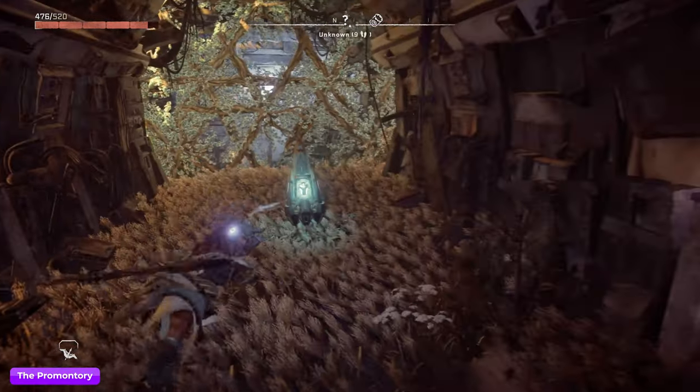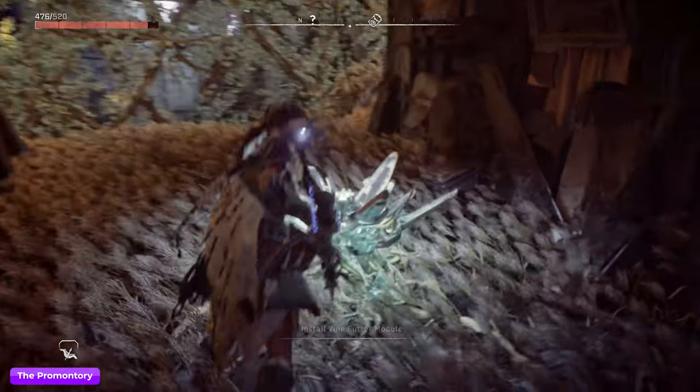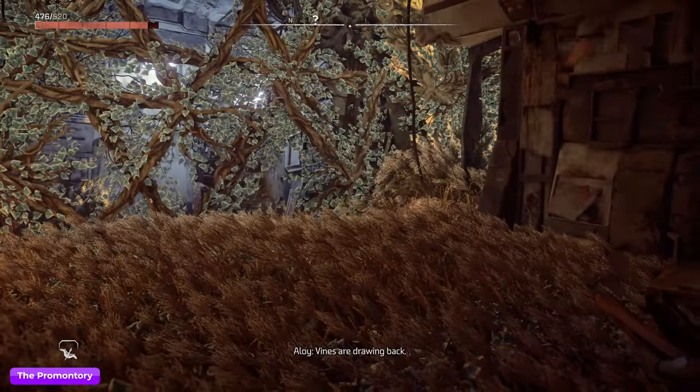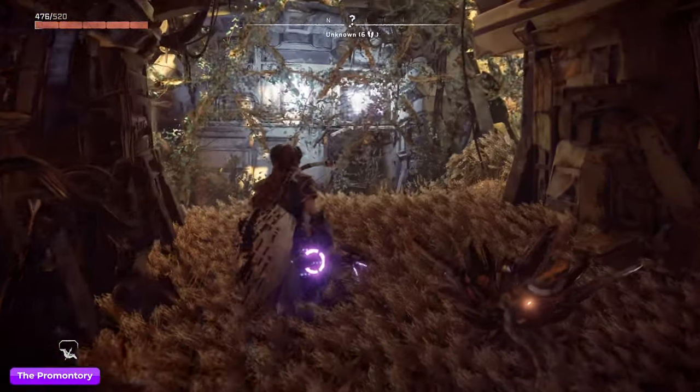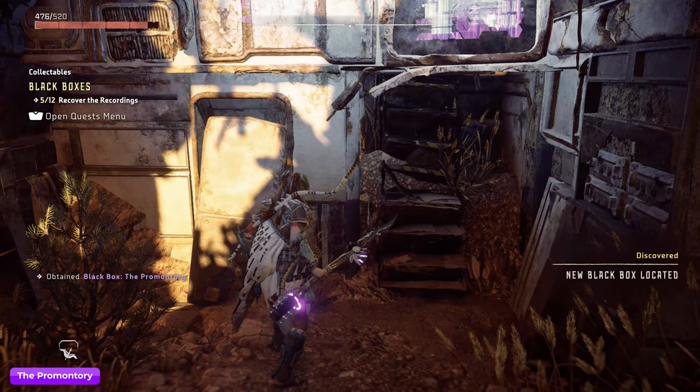For this one you need to spray this metal flower and then install the vine cutter — this is the thing you get after the 12th main mission. Destroy the vines and you can pick up the box.